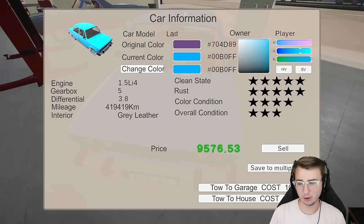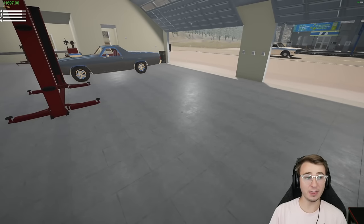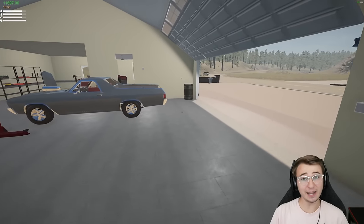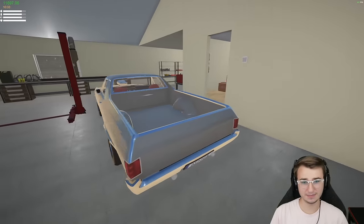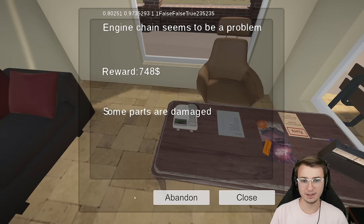I've been all around up and down this vehicle and I can't find any panel that isn't the same shade of blue, so I think that'll have to do it. Honestly, $9,500. I have absolutely no recollection of what we actually paid for the vehicle. Let's just go ahead and sell it off. We made about $1,000 — that's not that bad. It's not that great, but it's not that bad either. I think just to wind things down, let's go ahead and accept the engine chain job.